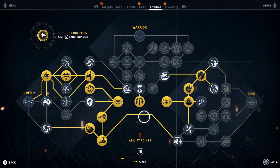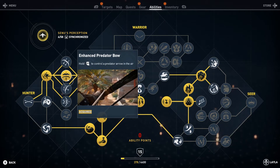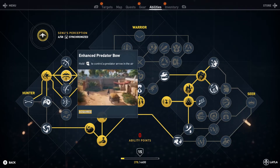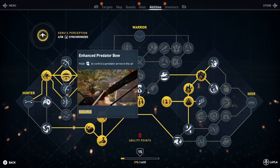First thing you gotta do is level up, and then you wanna unlock this perk that will allow us to get the achievement. It allows you to control the arrow in mid-air by holding the right trigger, and this is very crucial because you cannot get the achievement without it, so the first thing you wanna do is get that perk.